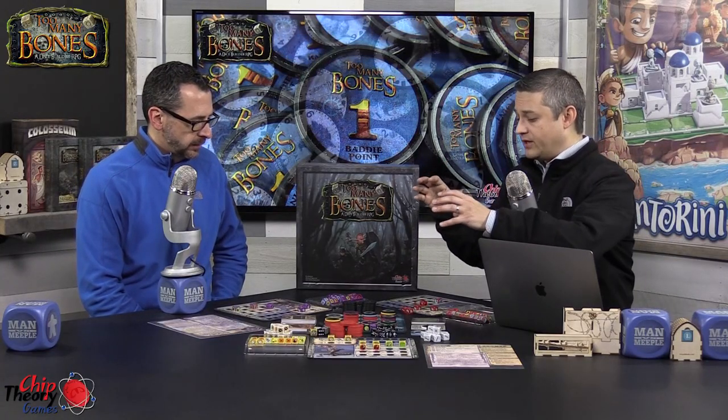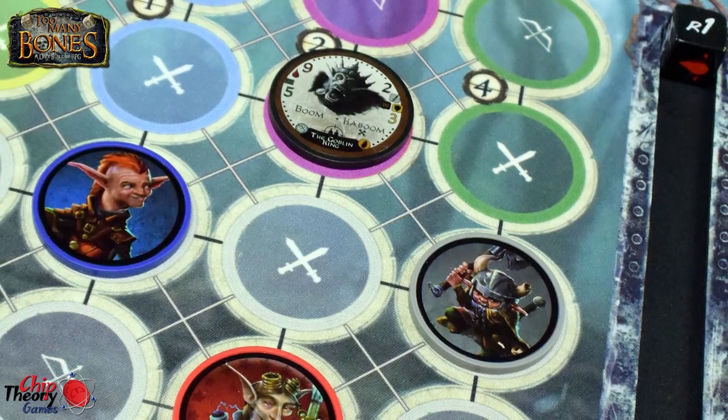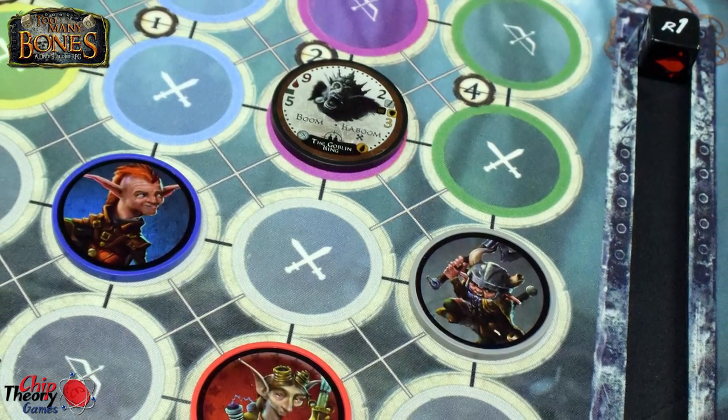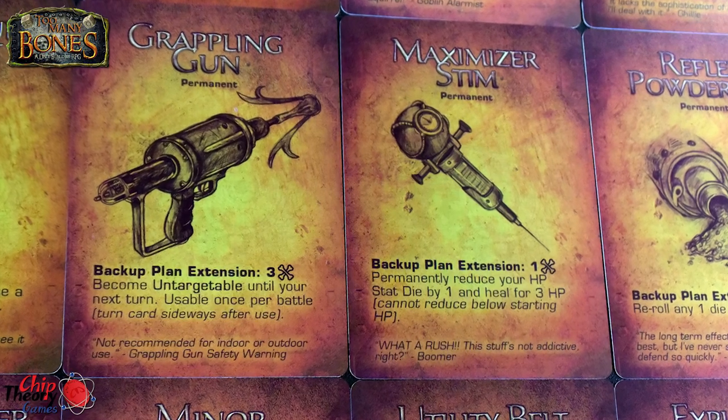You can actually add encounters through the course of the adventure depending on what you find — loot can lead to different avenues, and certain character actions can even trigger encounters that get shuffled in. Each encounter card has two sides: a story flavor side and a two-options side where the group decides which to do for that day. Sometimes there are fights, sometimes you get loot — some loot is permanent, some is expendable — and sometimes there's nothing at all. Some encounters give you training, which is the most important portion of the game.